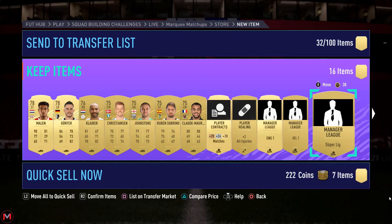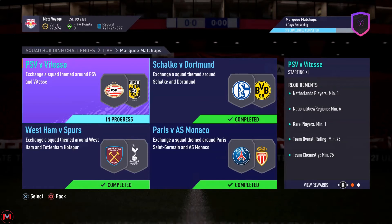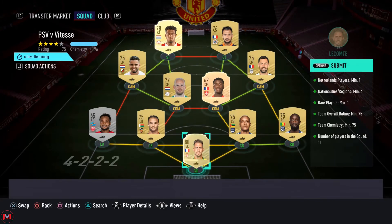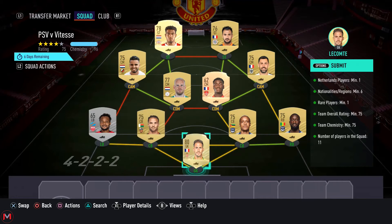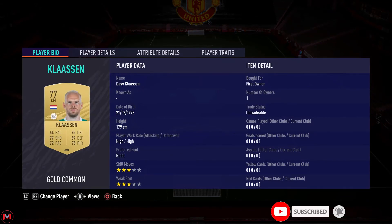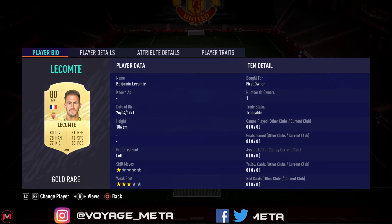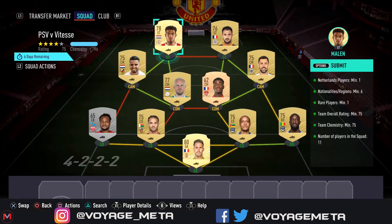Last and final part: PSV versus Vitesse. This needs a 75-rated squad and at least one player from the Netherlands. I used three, all from the Dutch league, and for the rest of the squad I used Ligue 1 and made sure there are at least six nationalities. There are a few more rares than what's needed but it is what it is. The Ligue 1 players were pretty cheap, and this Monaco card is only 700 coins right now.